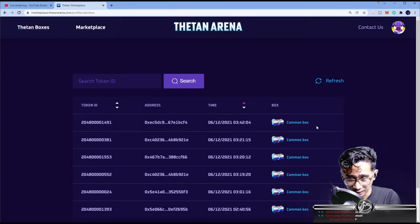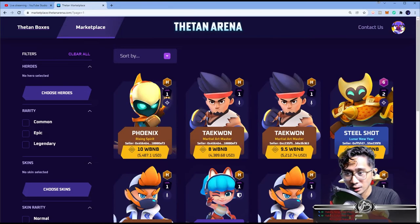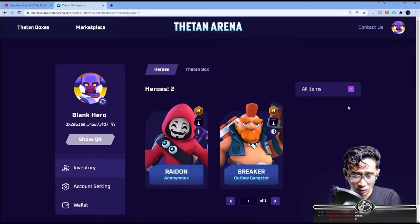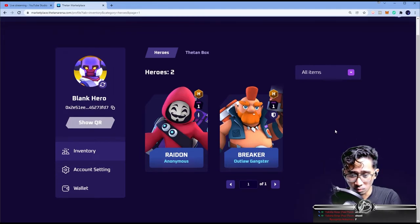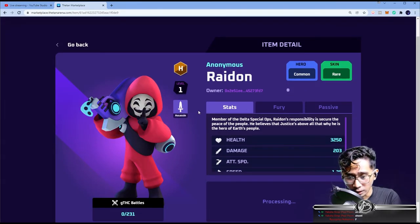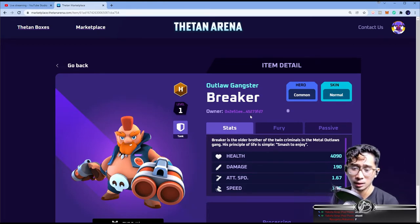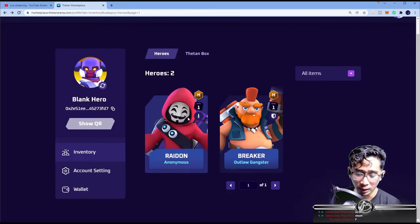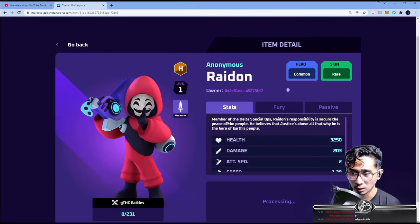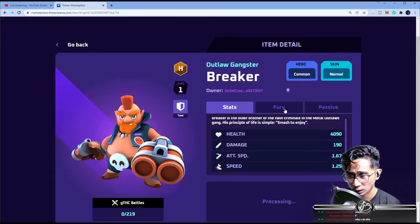Claim this. I just got two common boxes right now — wait, that's different. Everyone got common boxes. I don't know how that works. If we go to inventory — there you have it. I have two heroes. Actually, this guy's an assassin. Oh yeah, I got an assassin. And this guy's a tank? Yeah, it's okay — I got a tank and an assassin. I actually got what I asked for. That's actually pretty decent, I can play with that. At least we got one rare skin, and then we got a tank.